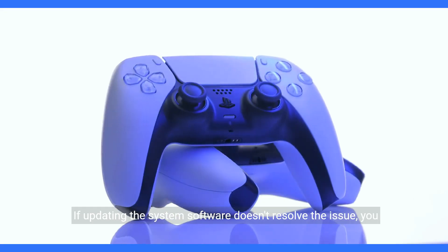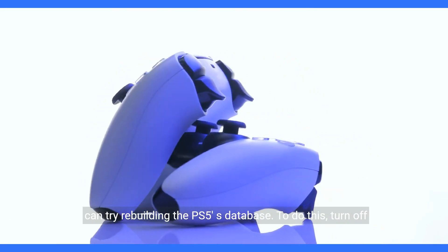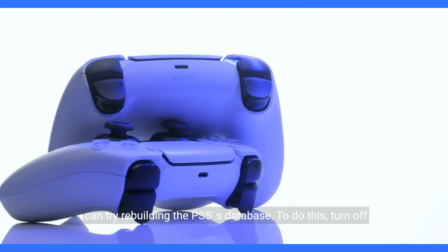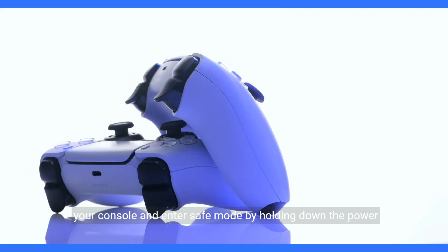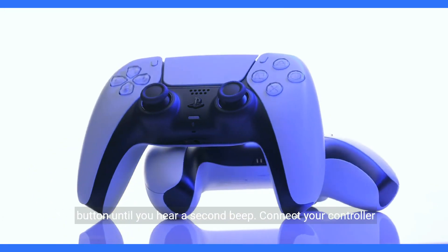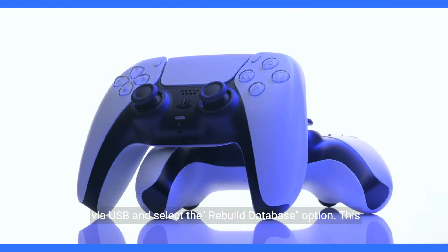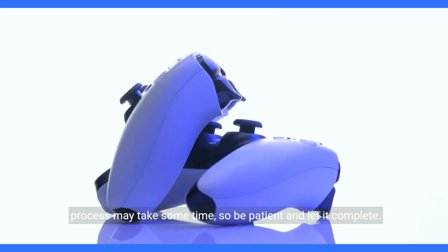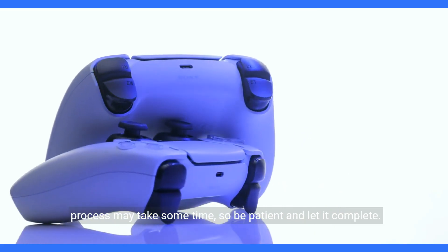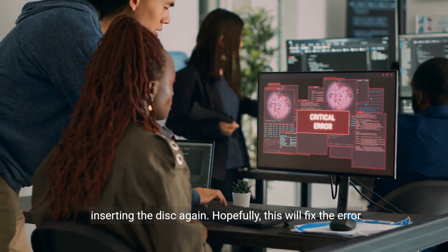If updating the system software doesn't resolve the issue, you can try rebuilding the PS5's database. To do this, turn off your console and enter safe mode by holding down the power button until you hear a second beep. Connect your controller via USB and select the rebuild database option. This process may take some time, so be patient and let it complete. Once the database has been rebuilt, restart your PS5 and try inserting the disc again.